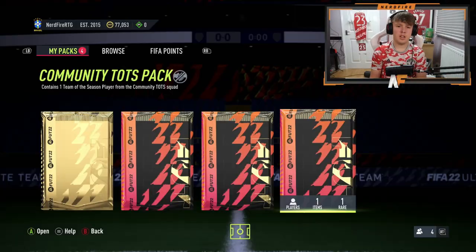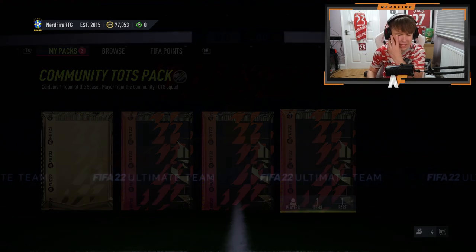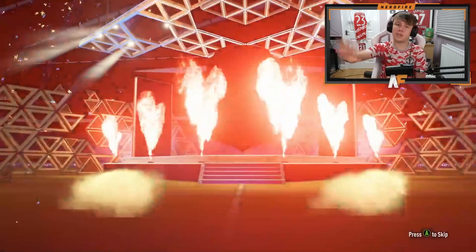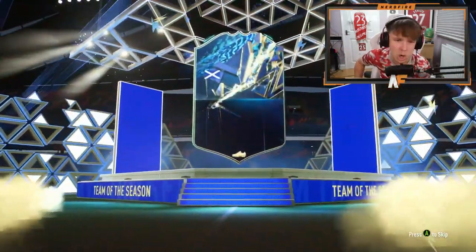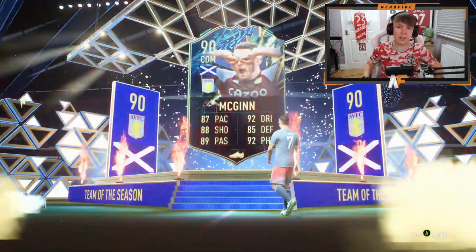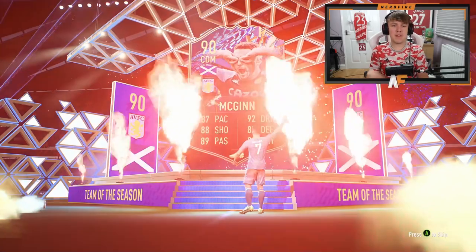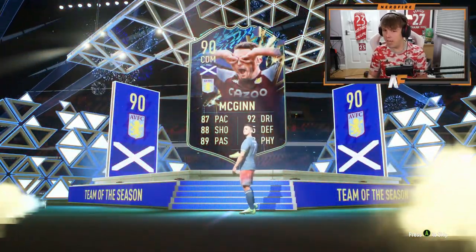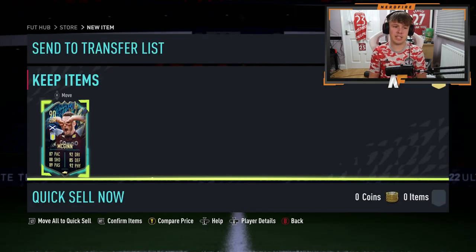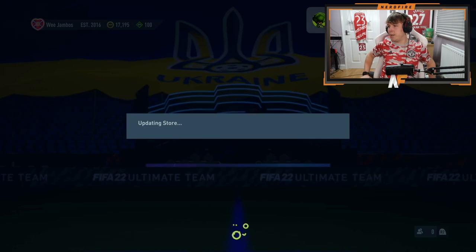Community Team in Season pack number two. Anything good? Scotland — it is John McGinn! I'll take that. Very good midfielder, workhorse, powerhouse. Even if you don't start him, off the bench he puts in a massive shift. That's decent, I'll take it. Usability-wise, that's actually a dub.